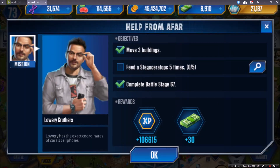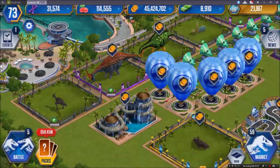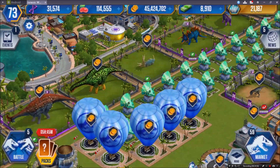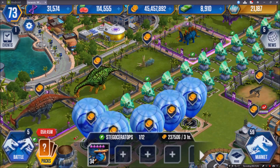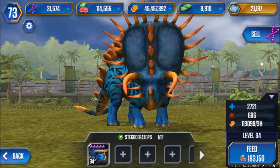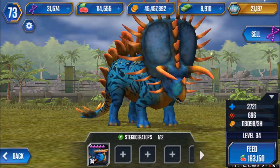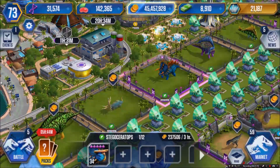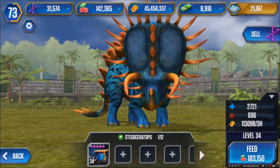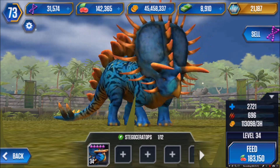Now I need to feed the Stegoceratops seven times - I hate those missions because sometimes your dinos are maxed out. He can't be fed right now and I don't have enough food anyway - it takes 183,000 food to feed him once. I'd need to spend $2,500 cash for food and I don't want to do that, so this mission is going to have to wait a little bit.